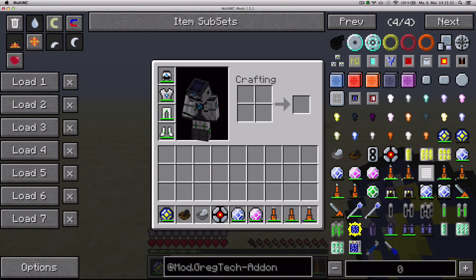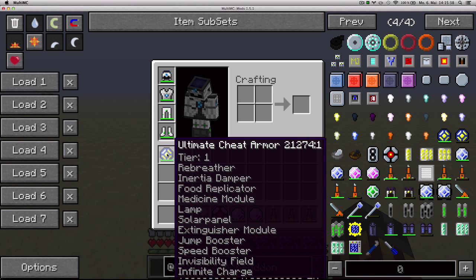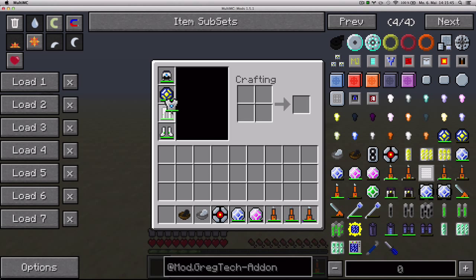First off, we've got the Ultimate Determinator, which can only be acquired in creative mode. It's an item meant for admins — gives you a bunch of benefits, like invisibility.